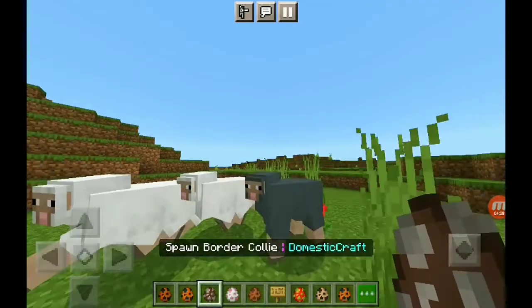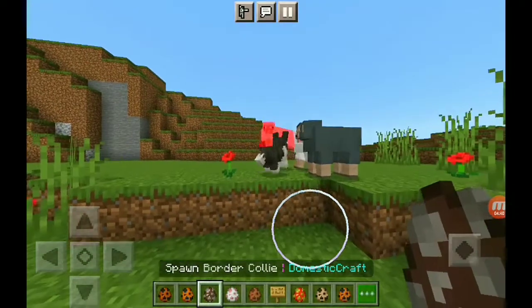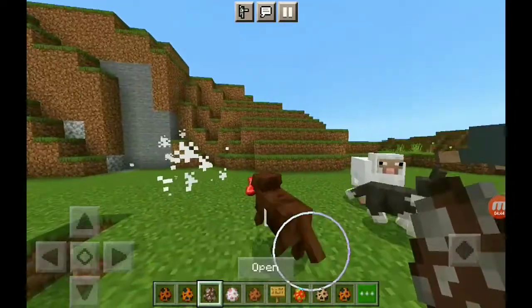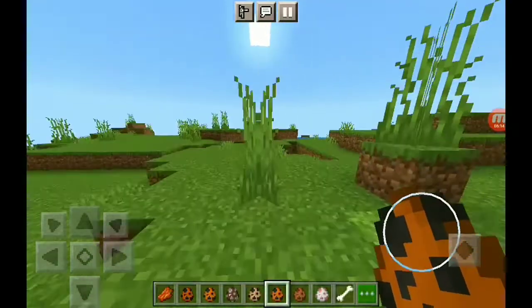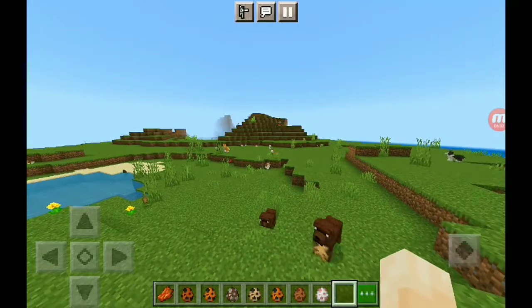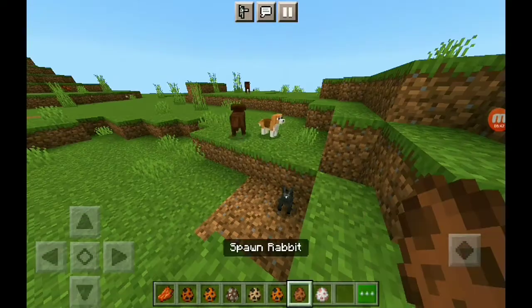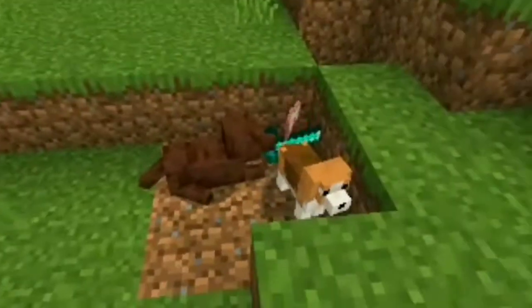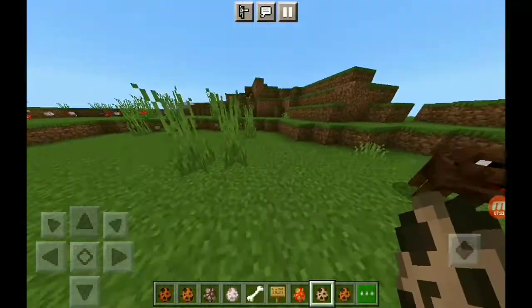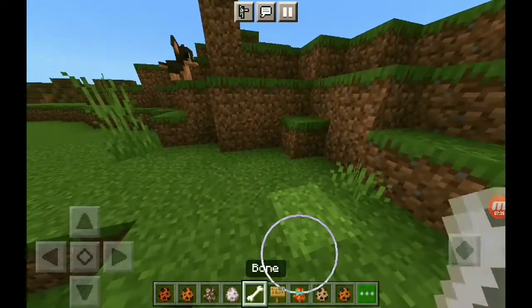If you have sheep, they'll follow the Border Collie — as you can see, that's the Border Collie right there and the sheep is following it. The Labrador can hold things in their mouths like swords and stuff. Look, it just picked it up — it's using the sword! That is pretty cool.